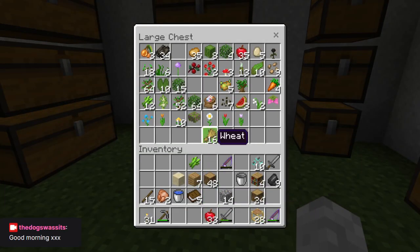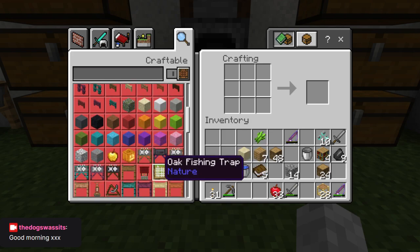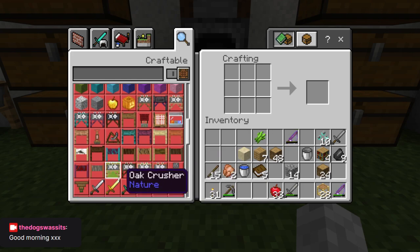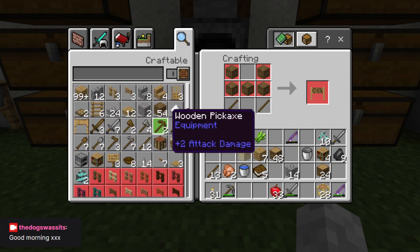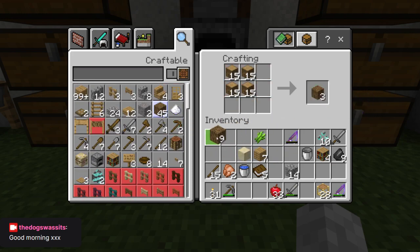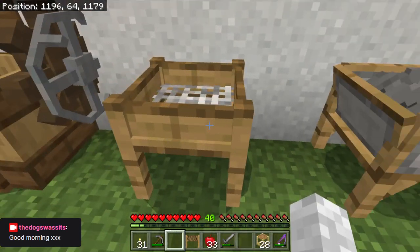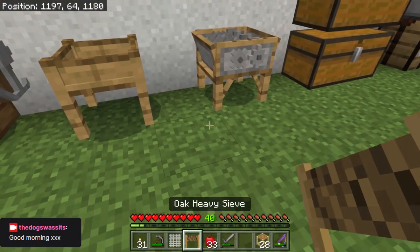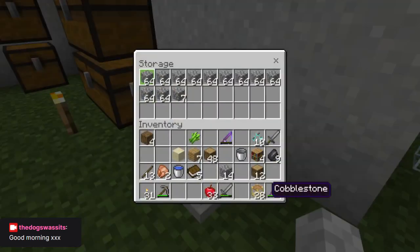We don't need that wheat anymore. So we need to make a heavy sieve. How do we make one? I can't remember. Ork heavy sieve - ork wood. Okay, we can make some of that. So we've now got a heavy sieve. A heavy sieve means we can now take that mesh out and do compressed blocks, because we've got a fair bit of cobble.